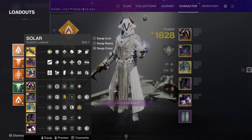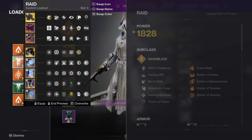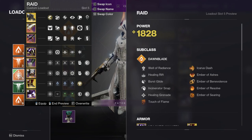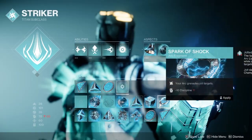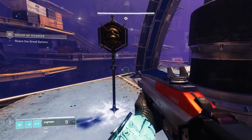Jumping right in, the number one rule to follow to allow yourself to seamlessly hot-swap mid-activity between your loadouts is to have the same aspects, fragments, and obviously your super for the two loadouts you want to switch between. This is important so you do not lose your super and abilities whenever you swap. Also keep in mind that your aspects and fragments need to be in the same slots in the same order.